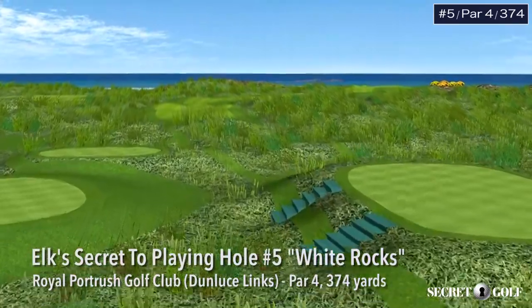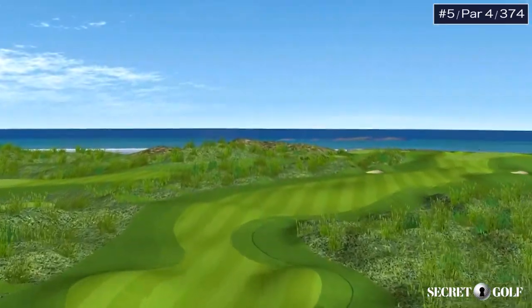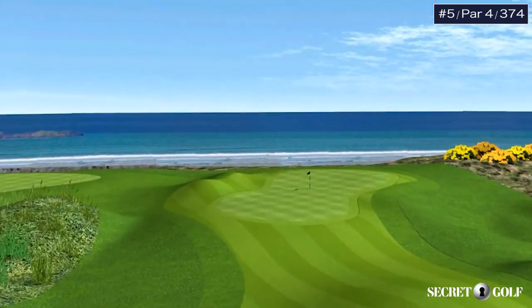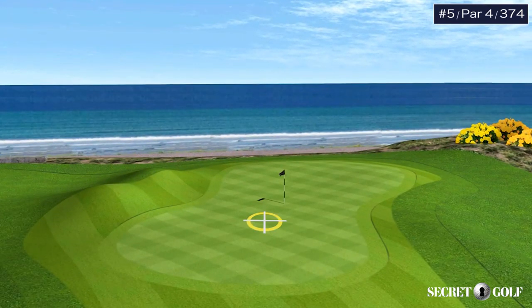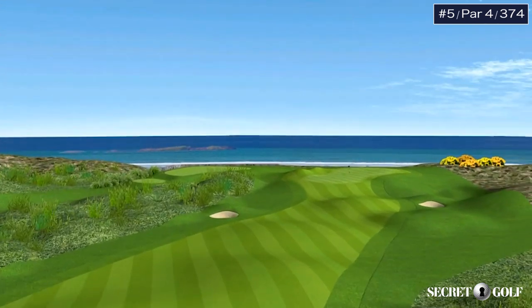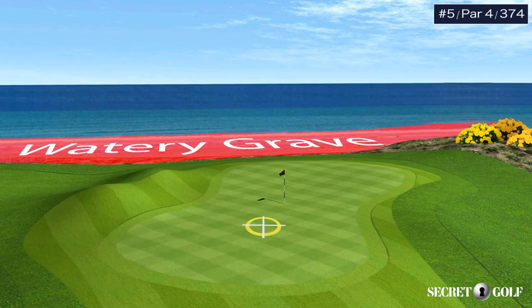Hole 5, White Rocks, par 4, 374 yards, dogleg to the right. The pros should be able to cut right across the corner, and some could even drive the green. If you do elect to play the dogleg correctly, you'll probably lay up with a four or five iron and come in with a nine iron or eight, nine, or wedge. The real penalty here is if you go long — you hit it down the hill onto the beach.